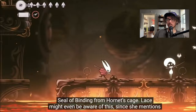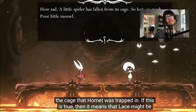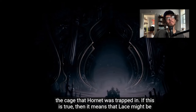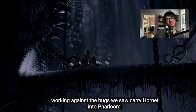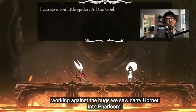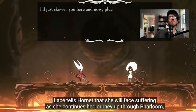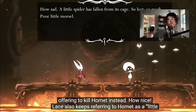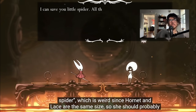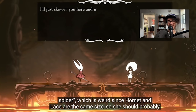A similar glowing bug is what removed the seal of binding from the cage that Hornet was trapped in, which means Lace might be working against the bugs we saw carry Hornet into Farloom. Lace tells Hornet that she will face suffering if she continues her journey up through Farloom, offering to kill Hornet instead. Lace also keeps referring to Hornet as 'a little spider,' which is weird since they're the same size.